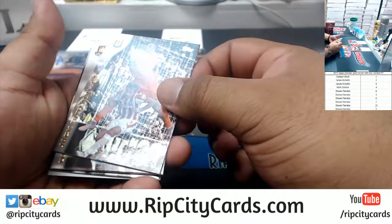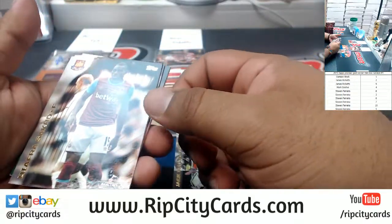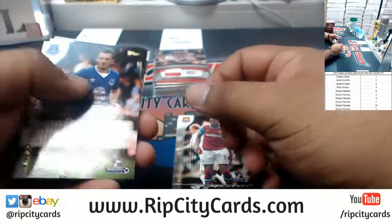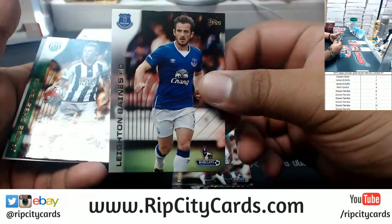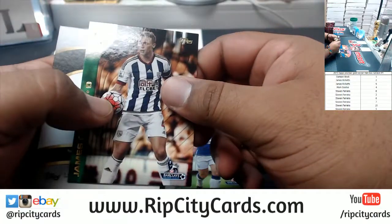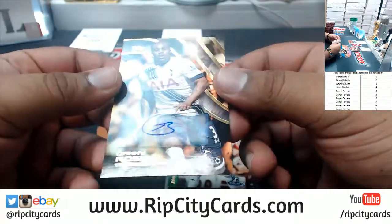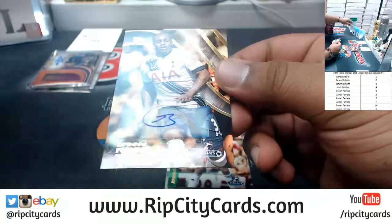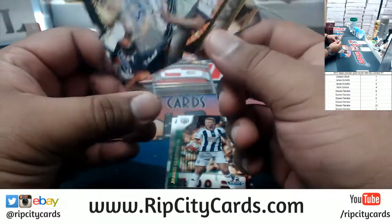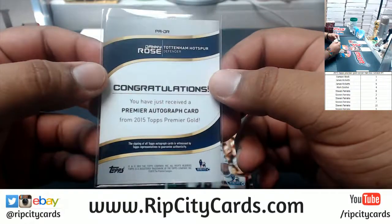We have Jack Butland out of Stoke City, Diafara Saco from West Ham United, Leighton Baines from Everton, James Chester for West Bromwich, and Danny Rose — autograph for Tottenham Hotspur. There you go Jimbo, ask and you shall receive.